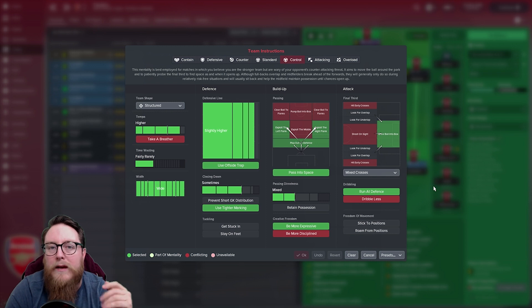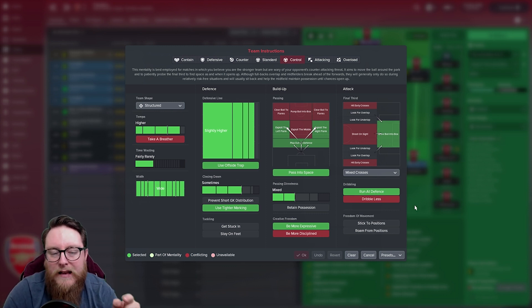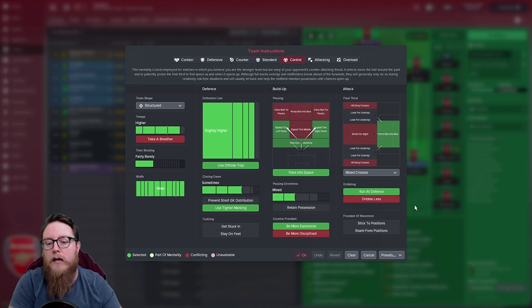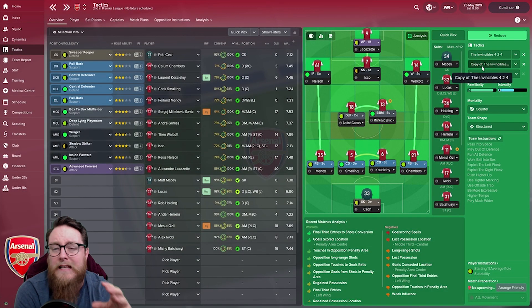Work the Ball into Box helps finish it off - the ball always ends up there and you want one, two, or more players in that box to put it in the net. We also had Run at Defence on. We don't just want to hoof the ball forward over the top - we want the wide men to dribble, run to the byline, stick to the edge of the pitch, and put the ball in. That gives more time to get more players into the box.